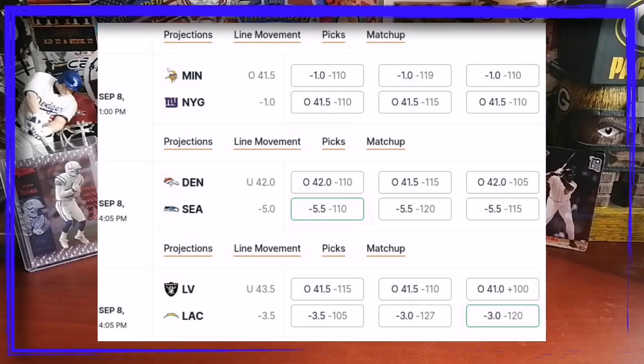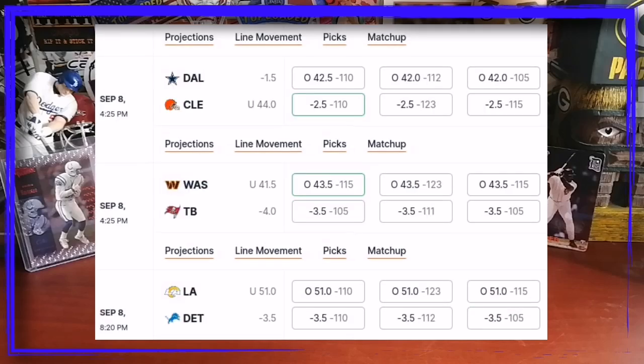Another tough one — I think that's a closer matchup than most people would think. We got Dallas versus Cleveland — Dallas is favored by one and a half. Another close matchup which should have a lot of points; that'd be an exciting game to watch. We got Washington versus Tampa — Tampa's favored by four. Another close matchup, but I think Tampa's an easy lock for that one.